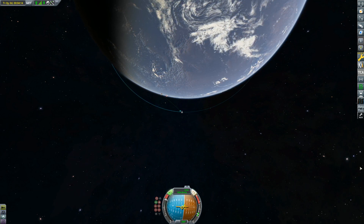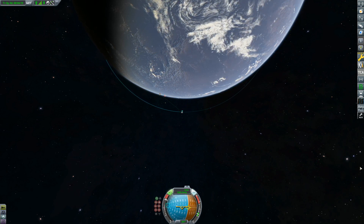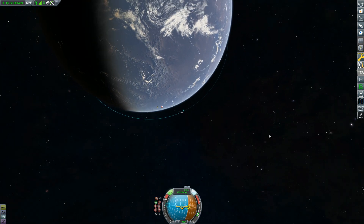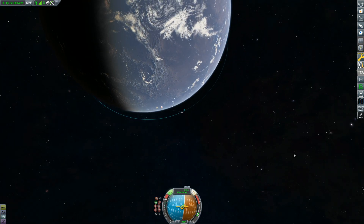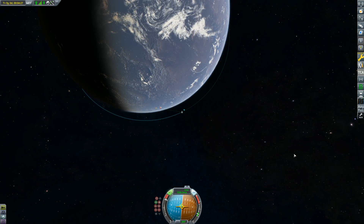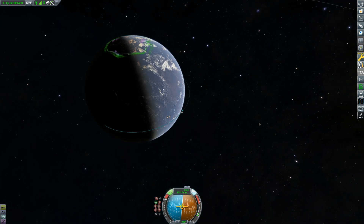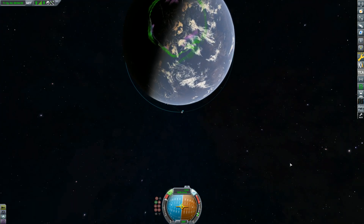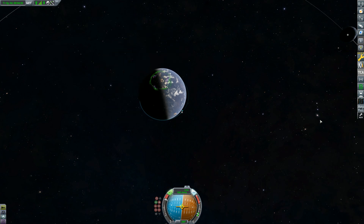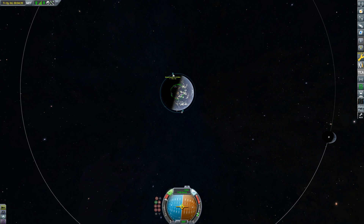I'm not going to be landing it unless I see an opportunity and if we have enough delta-v, so the lander is there just in case. But the chances are we won't be landing anywhere — we just want to do a little bit of exploration, take a look at the Gateway system, because I'm really happy with how it turned out. There are a couple of moons that I am a massive fan of, one of which is actually one of my favorite planets.